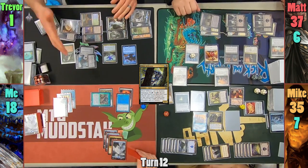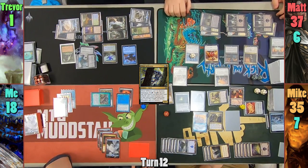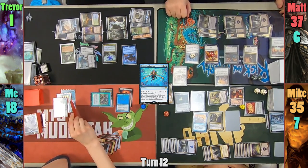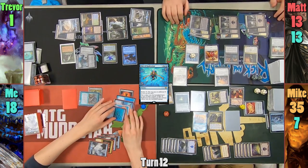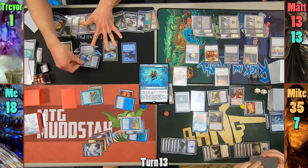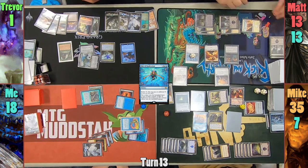Bear in mind, this was all during Mike's combat step, which he then moves from to his second main phase, where he casts a Merrow Infiltrator and passes to me. Trevor makes a deal with me on my turn — if I don't finish him off, he won't go for me until I'm the last one alive, and we shake on it. Documented evidence, people! I then cast a Rite of Replication, making a copy of the Merrow Rejeury. Moving to combat, I swing everything at Matt for 24 points of damage, 7 of which is commander.